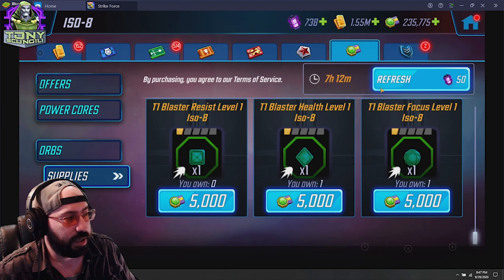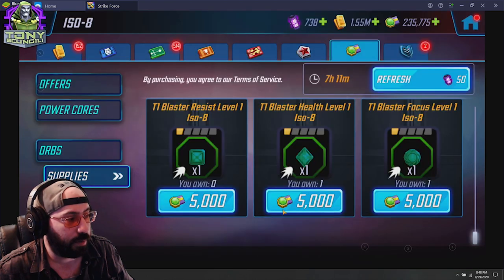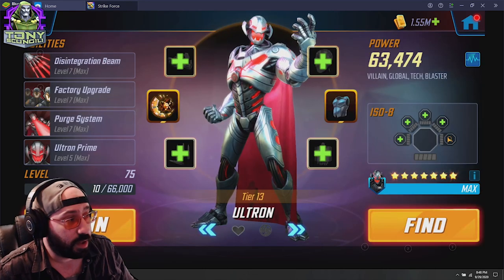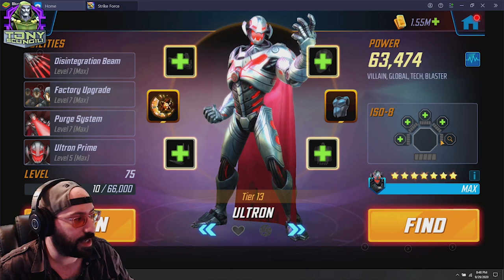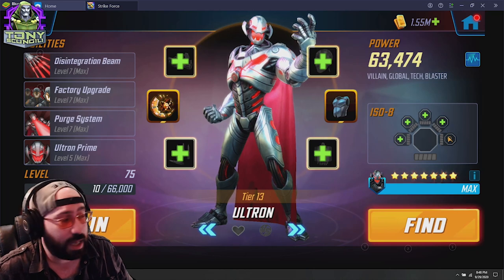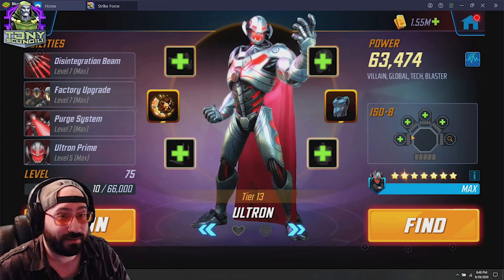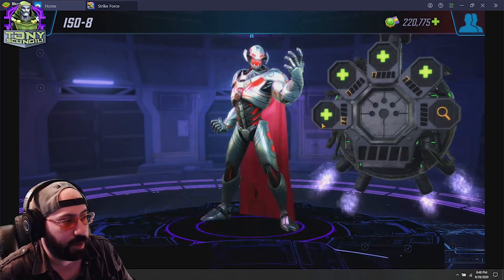For this example, if I'm looking to work on a blaster — let's say Ultron — I'd pick up one of each ISO-8 for three of the five slots he has. I'll go ahead and pick up all three of these and then check out Ultron to see how I would apply them. The new ISO-8 section has appeared on the character screen. This is what the game has been making room for over the last couple of patches. It will be here on every single character.